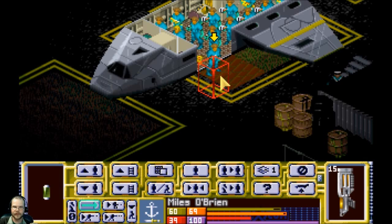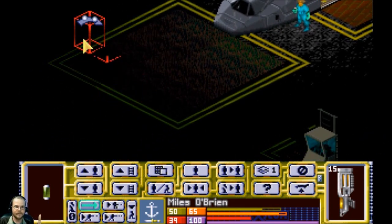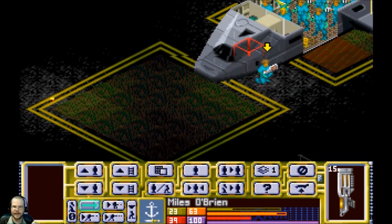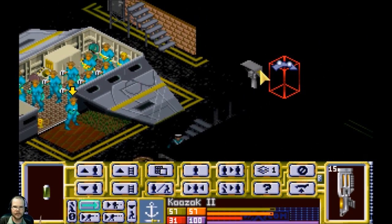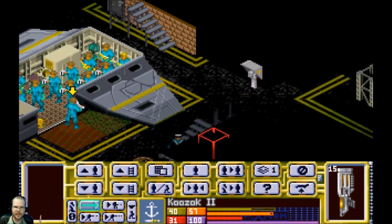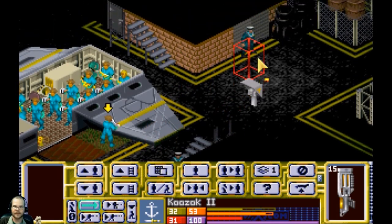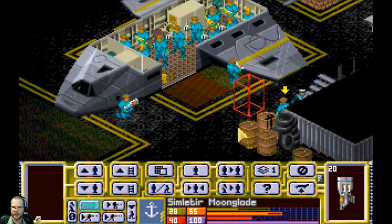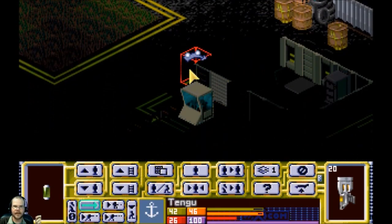Here we go, nighttime terror mission! There are different types of terror missions in this game — there's the port attack, which is kind of what this is. They can also attack cruise ships, and there's also an island attack. There's several different terror site types. These are my civilians here. Terror missions are typically longer than in the original XCOM and much more deadly. I don't know what aliens we have yet — we'll figure that out in a second.